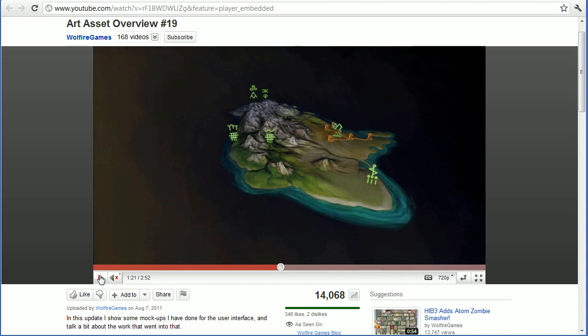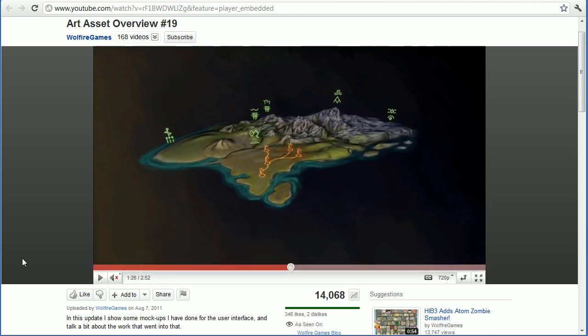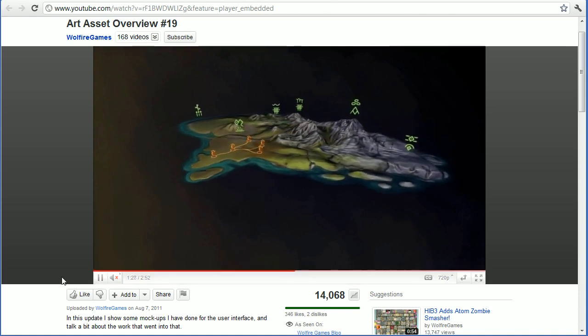He goes on to show this 3D map — a mock-up of how the level selection screen might look. You have different areas named by these symbols: here you have the rain symbol over the forest symbol, so that's the rain forest; water over forest would be water forest; snake plus desert symbol would be snake desert. I kind of like this — I like how it looks in general, the look of this model. The animations are cool too.